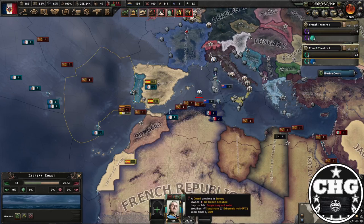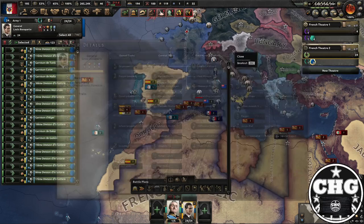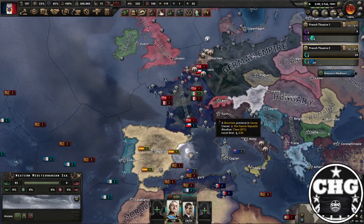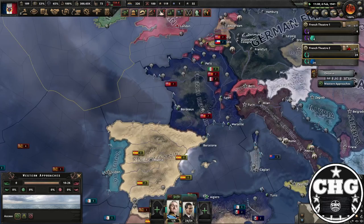Eventually the time's going to come where you've grinded up Louis enough. Then you can go to war with the Commune of France. You do not have to end the war to start getting the events regarding the French Republic. Once you've annexed the Commune of France, you're probably going to have to chase the Third Internationale all over the world — defeating the Union of Britain, Chile, maybe even Iceland.